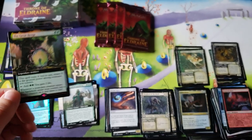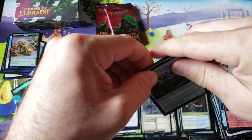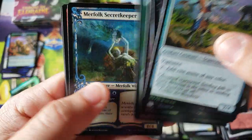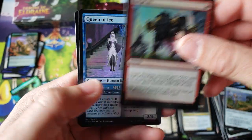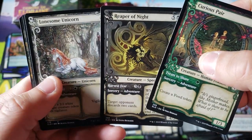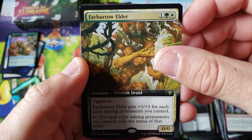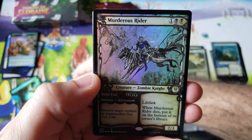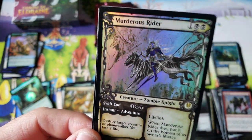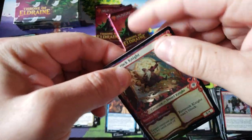Holy smokes — you just hit it big, my friend. Is that a $50, $100 card? Holy crap. Wow. Merfolk for that. That was a nice one — I haven't seen that in a while. That was gorgeous too. Workshop Elder. So we are in the hot zone. Here comes the next one — right to the Murderous Rider, Showcase Extended Art, Full Monty. Very nice card again. Holy crap, you are getting some insane pulls right now.